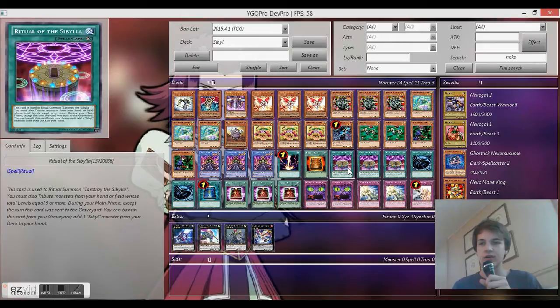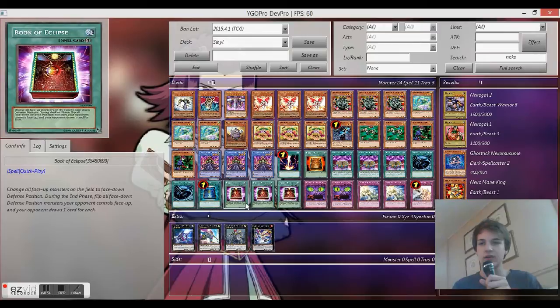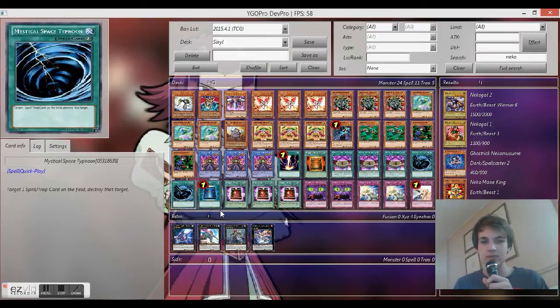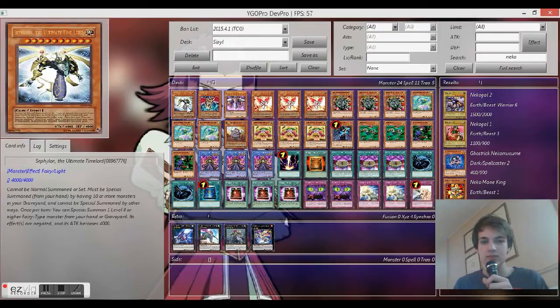Triple Tarot Tray, the Sibylia, One Raigeki, One Book of Tayu, Triple Ritual of the Sibyla, Double MST, One Book of Moon, Triple Book of the Eclipse, Double Glare of the Cat, Black Cat, Double Scales, One Psalm Mourning, and then whatever rank 4, 3, 2, or 1 monsters you want in the Extra Deck.